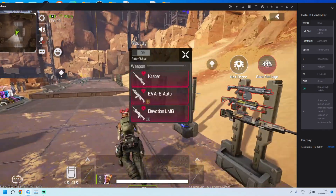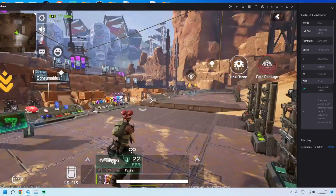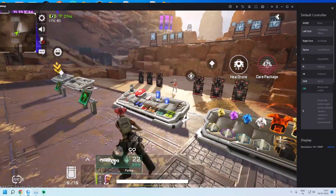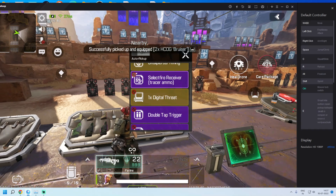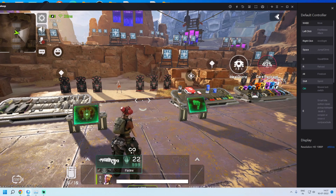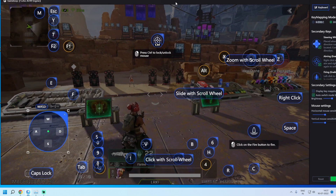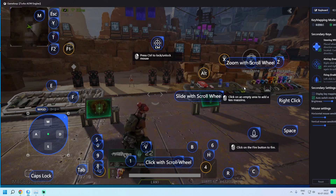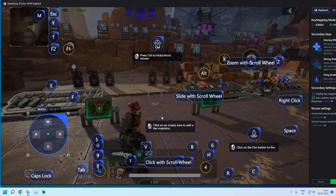Let me pick a gun to show you. Now, once again open key mapping from here and watch carefully. What we will have to do is delete each of the buttons we want and re-add each of those. For example, the controls which are not working.